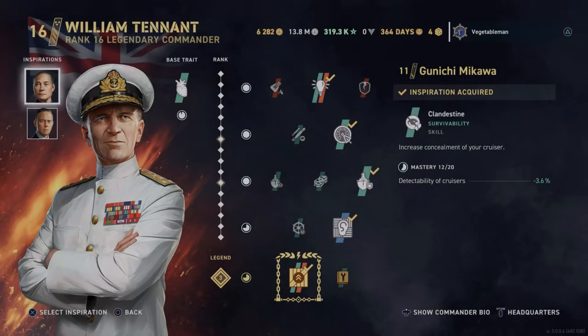Hey everyone, Vegetable Man here doing a quick video on my commander build for William Tennant, based on a request from my recent YouTube video on the Fiji — how to build the commander for Royal Navy light cruisers. This is my best choice for the light cruisers except for the Belfast, where I'd run Elaine. Tennant is the second best choice, and I'll run through why as I go through the build.